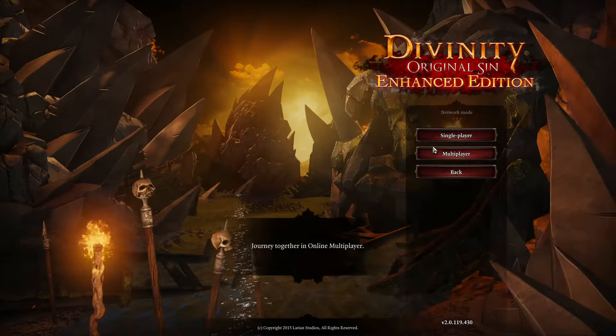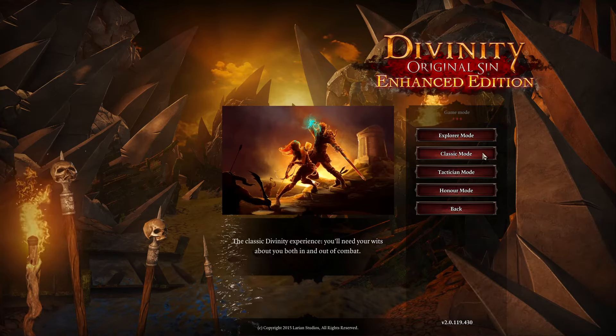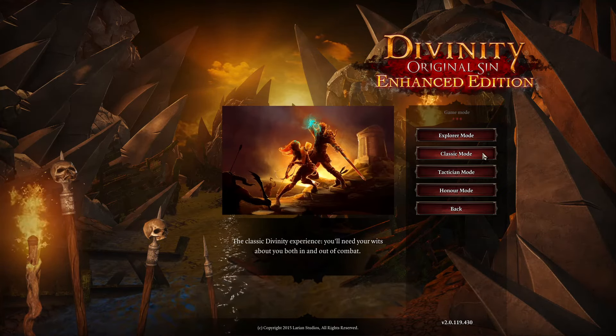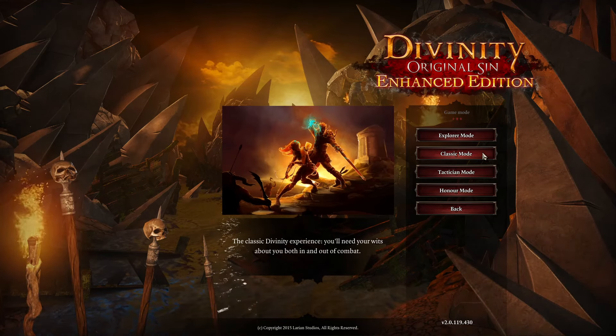I'm going to talk mostly about the character creation system, the leveling system, and explain how some of the skills and perks work, so you can make more informed choices when you build your characters and party at the beginning of the game. Let's start a new game — I would recommend just regular classic difficulty for your first playthrough. There's still plenty of challenge in there, you're going to be able to learn the game, get away with a few mistakes and just have some fun.